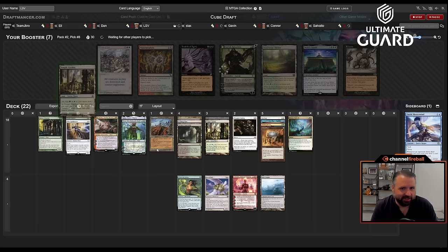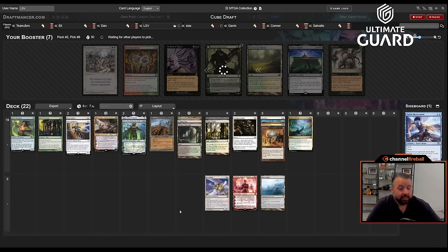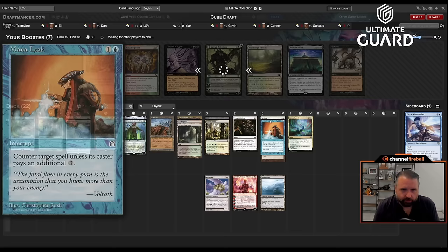I need duals but it's still probably fine to take another white-green land. It is funny that I don't want that dual so much. I kind of think Elvish Reclaimer is going to make it, and I really hope Thespian Stage wheels. I'm worried it won't, but I feel like it was worth the risk. One of the reasons I like Mana Leak here is decks like this usually just need lower-curve interaction.